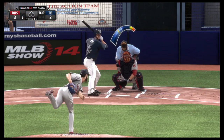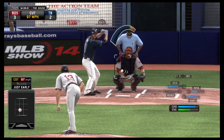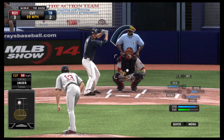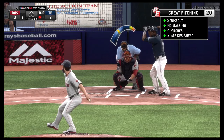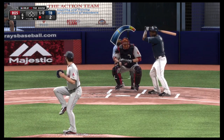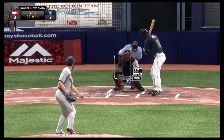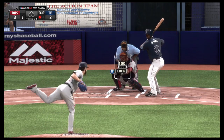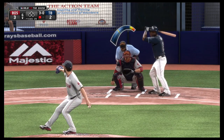Matt Joyce will be the batter as we get things going in the bottom of the sixth. First pitch is a cutter, looked at, 0-1. Right by him, and he's set up for another strikeout, count to 0-2. This ball will be chopped foul. And he is down on strikes again. That's the third strikeout of the game.